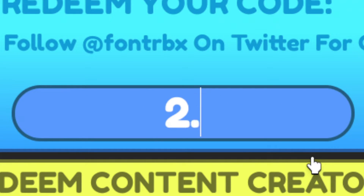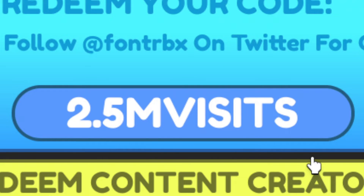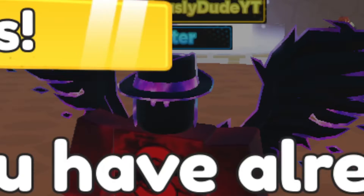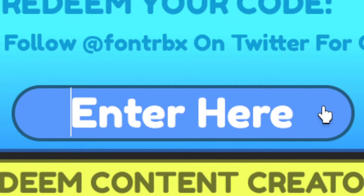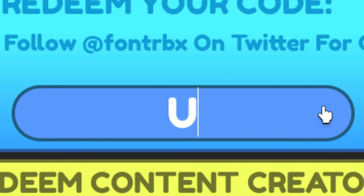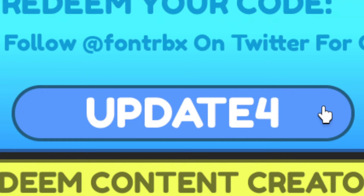The first code we're going to be redeeming is 2.5MVISITS — that's 2.5 then all caps M V I S I T S. Go ahead and redeem this code; it will give you a double power boost. The next one is UPDATE4, all caps as well. Go ahead and redeem that one.